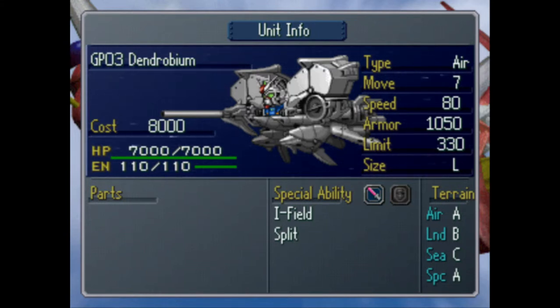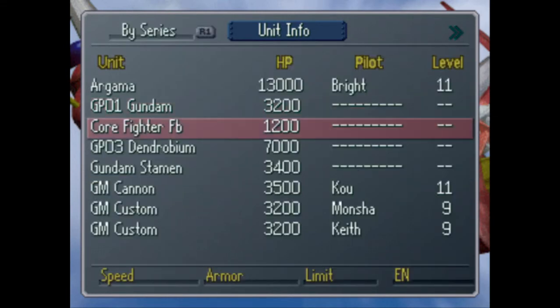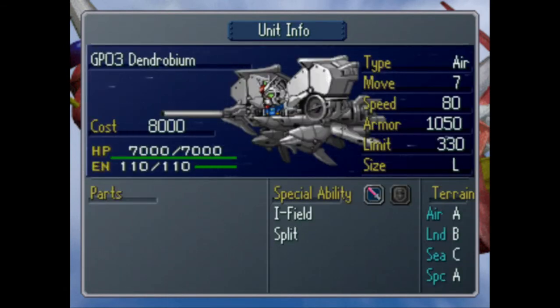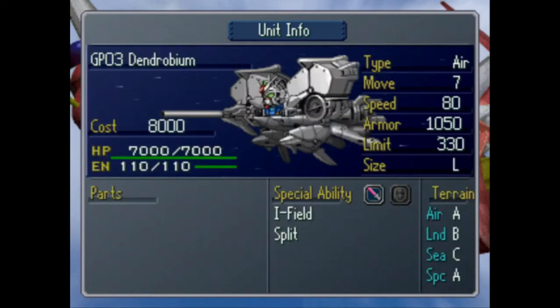At least this thing can fly, so eh. Its speed isn't great, and neither does this one. But it's got pretty okay armor for a mobile suit — well, a mobile suit within a mobile armor. And hey, this thing has an I-field, so neat.